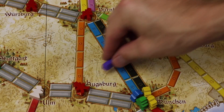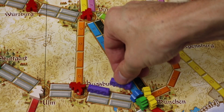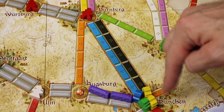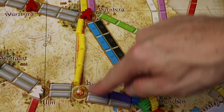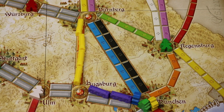When you claim a route, you can take one passenger from each city on either side of the route you just built. So if I played two purple cards and claimed a route, I could take one passenger from each of the two endpoint cities. If a later player claims a route and there's no passenger in a city, they don't get one. If there are multiple passengers in a city, you can pick which one you take. You always collect from both sides of where you build.